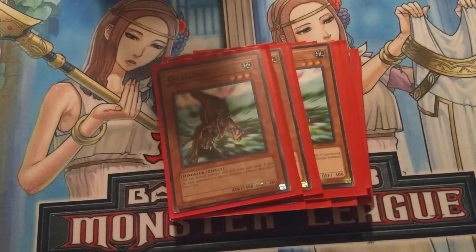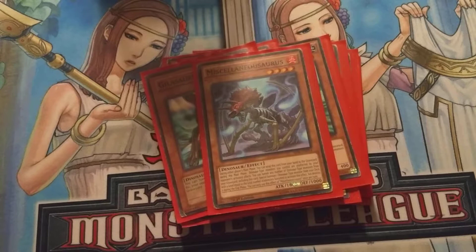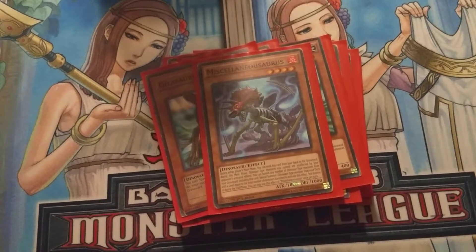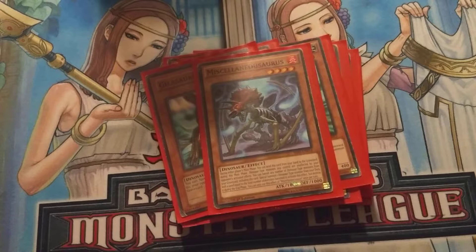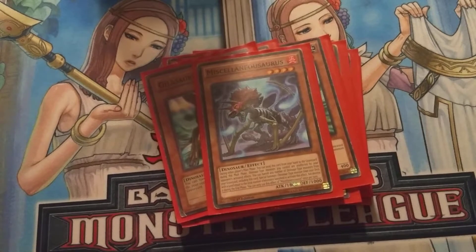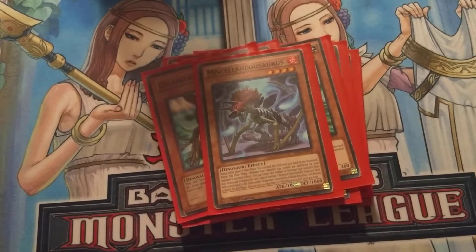For my one-offs for the dinos, I play one Miscellaneousaurus — however the hell you say it. He has a really nice effect. He can be discarded from your hand, and then during that phase — Main Phase 1, Battle Phase, or Main Phase 2 — on either player's turn, dinos are unaffected by card effects. His other effect is that you can banish him and any other dino monsters to special summon a dino from the deck whose level equals the amount of dinos that you banished, so you can get basically anything out of the deck.